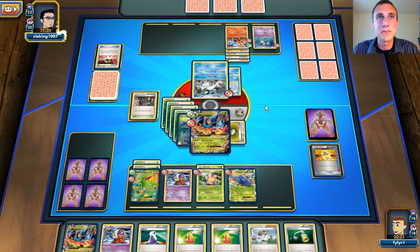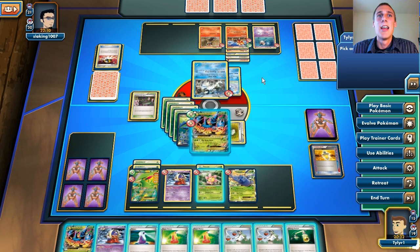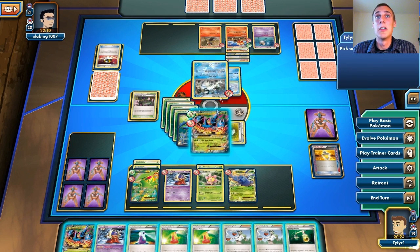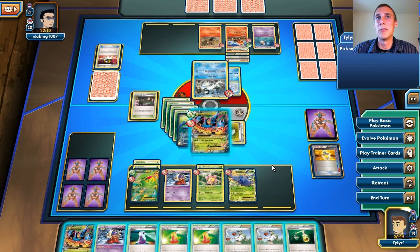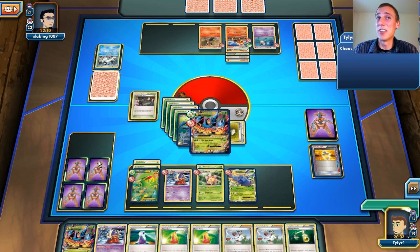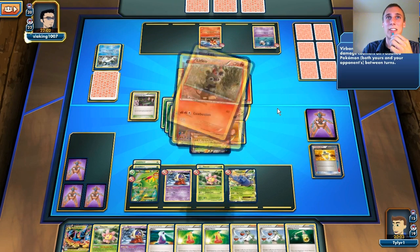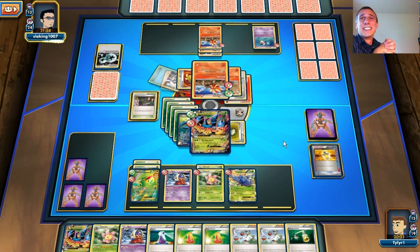We're going to Gold Potion this turn and heal off all that damage, then Big Bang Horn for 180 and hope that Pyroar doesn't knock us out. I hope he doesn't have a Startling Megaphone to get rid of my Hard Charm, because that Hard Charm is the only thing saving me from that Pyroar right now. There comes a Beartic and I grab another Super Potion from prizes, but there's an Energy on the Pyroar and Beartic in the active position. Hopefully that Pyroar doesn't come out and murder me — I'm kind of scared about that Pyroar right now. He could potentially knock me out, but the Hard Charm is the only thing saving me. It looks like he just passes his turn.